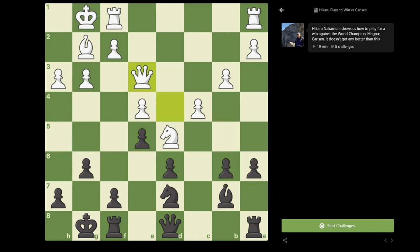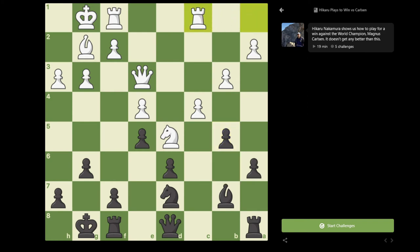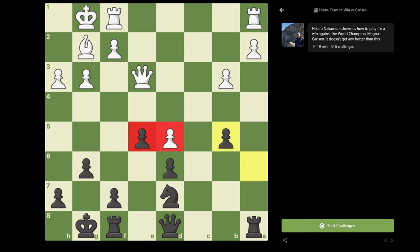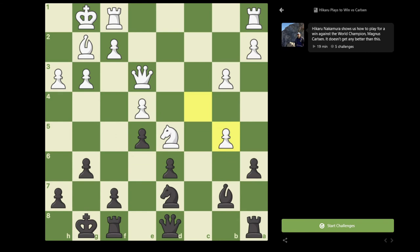Magnus played Qe3. I played b5. It's worth noting that if I play Bxd5, white will not play exd5 because my pawn is already on e5 — so after f5, I'm completely fine since this diagonal remains closed. However, white can play cxd5 and after a5, a3, white is threatening b4 and then just putting a rook on c6 — very hard to play, white is probably just a little bit better. So that's why I played b5. Magnus played Rac1. The point being that if white plays cxb5, I'll take on d5, exd5, axb5 — I've gotten the structure I want with my pawn on e5. I can go for f5, f4, and with this two-on-one queenside structure, a2 is always a weakness, and I can put a knight on c5 followed by b4.